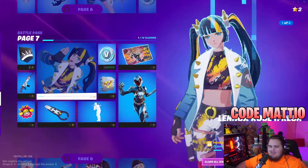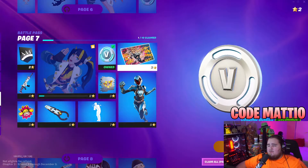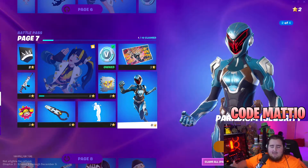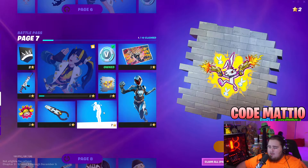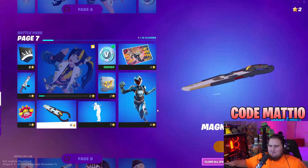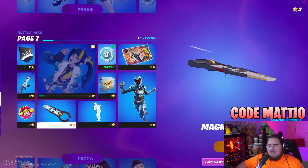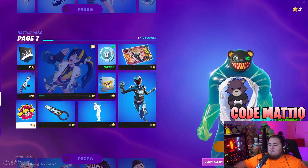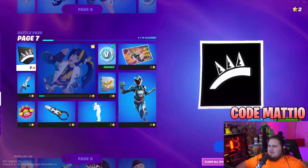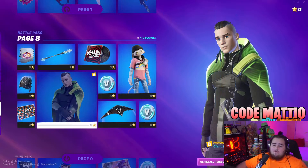Page seven has the Lynx Rose Fresh Vandal style, 100 V-Bucks, a Read the Manga loading screen, and Paradigm's Moon Based Battle Suit — the suit she wore on the moon with the mech, pretty cool. We also have the Bun Bun Blast spray, the Oh My God I'd Love It emote, and the Magnor Pulse board glider — it's a very small glider, so it could be good from a competitive standpoint. Rounding it out: the What You Say emoticon, the Buttoned Up wrap, and the banner icon.